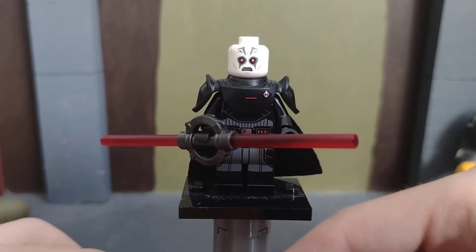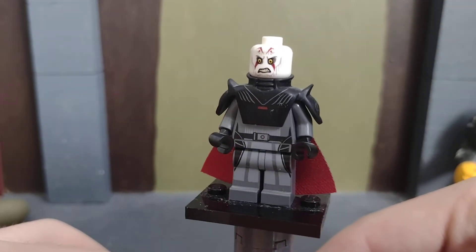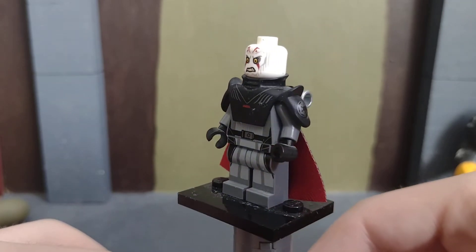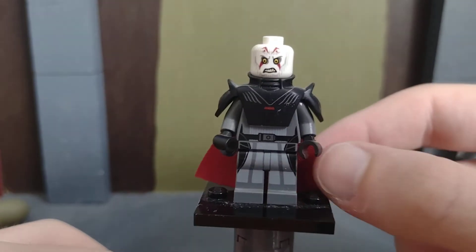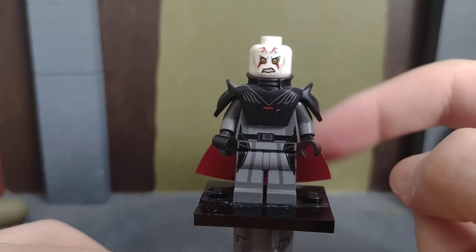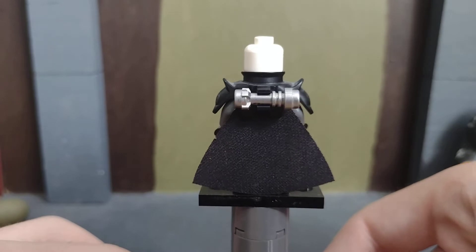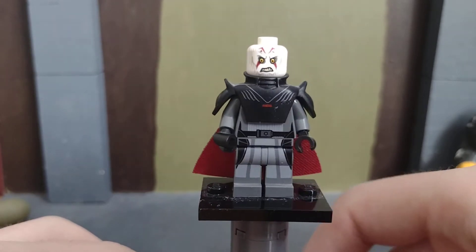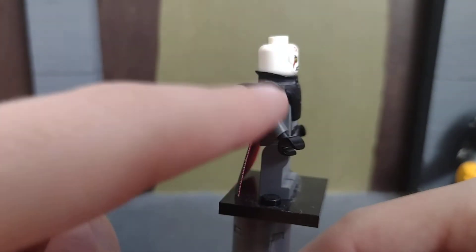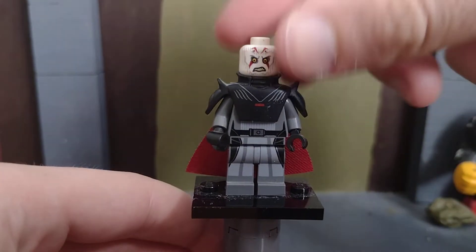There's the Grand Inquisitor, and then here is the Rebels version, which is apparently the most expensive one. I don't really know if his value has dropped in price — leave a comment below if it has. He doesn't come with this cape, but this cape is from the CMF Jafar figure from the Disney CMF series. I do actually have his lightsaber — I gave it to the Second Sister. I don't know why they didn't do the Imperial insignia for the Kenobi series Grand Inquisitor either.